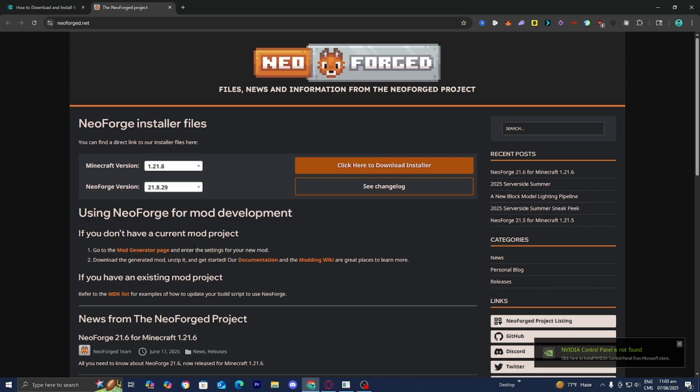It is going to bring you to a page that looks like this. You want to select the version of Minecraft you want to play the Just Enough Items mod in, and then select the NeoForge version. For this video, let's go with the most recent one. All you want to do is press on 'Click here to download installer.'